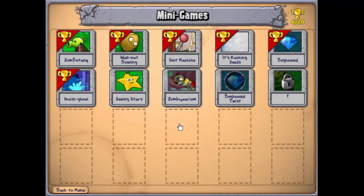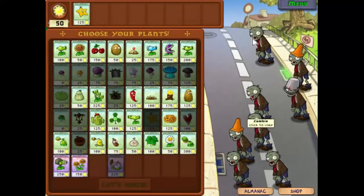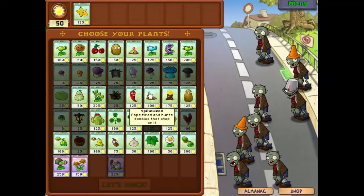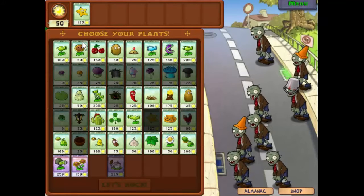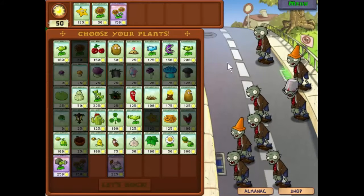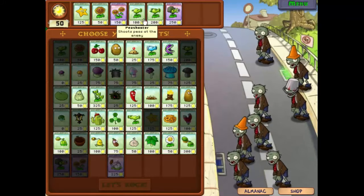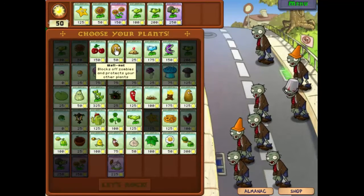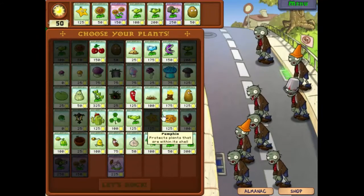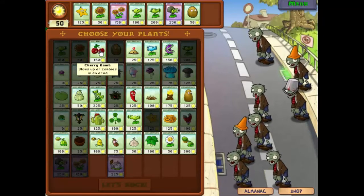Hello everyone and welcome back to Plants vs Zombies. We're cracking on with the mini games — this time we're playing Seeing Stars. The zombies aren't that impressive: there'll be a few bucket heads, a couple of cone heads, but the rest are ordinary zombies. We'll take the twin sunflower, the pea shooter, the repeater, the Gatling pea, the walnut, and top it off with the cherry bomb.